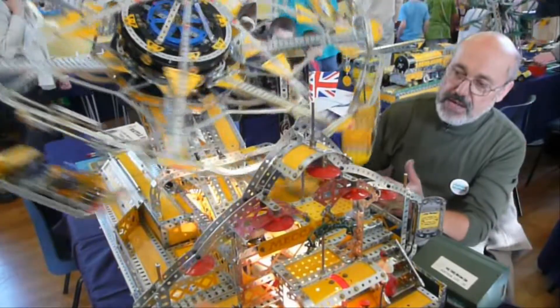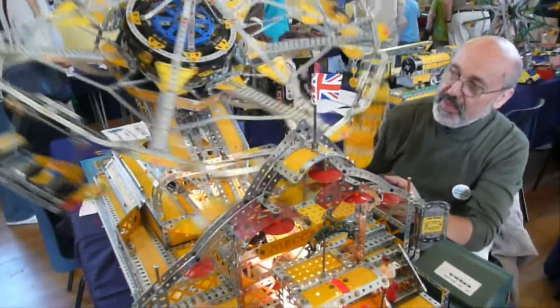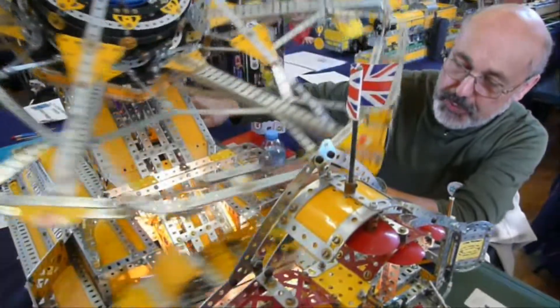We have eight arms, all hanging down — from the previous model the cars were on top. It just rotates, mounted on a bridge, and then the bridge comes down slightly to the horizontal to be transported.